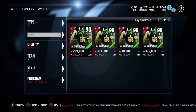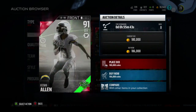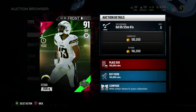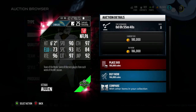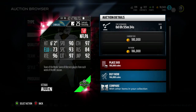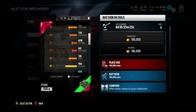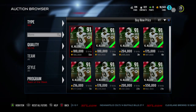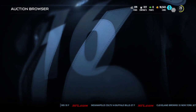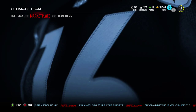Now we'll go ahead and check out Keenan Allen. He's going a little under 200k. He is the limited edition item — 91 overall short pass style, 6'2", 90 speed, 97 catching, 93 spectacular catch, 84 release, 92 jump, 92 catching in traffic, and 96 route running. A pretty good card, probably one of the better receivers in the game right now, especially for his price. The Legends are a little better — Joe Horn and Brian Finneran — but those are two really great cards.